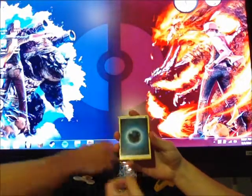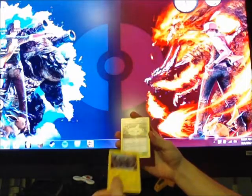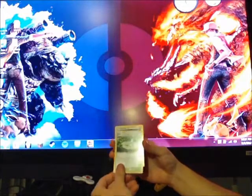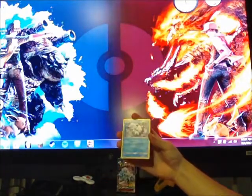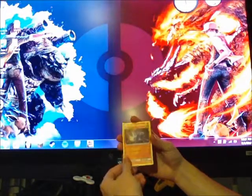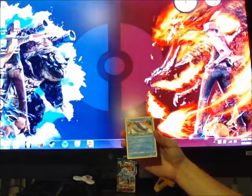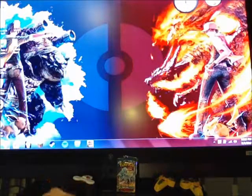I got a Dark Energy, a Hala, Alolan Graveler, Vikavolt, Oranguru, Convention Area, Chansey, Gothorita, Alolan Vulpix, Fletchling, Machamp, a Reverse Common Gligar, and a non-holo Wailord. A little bit, a little bit.